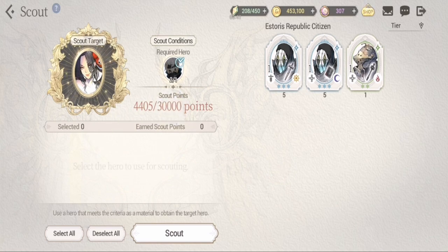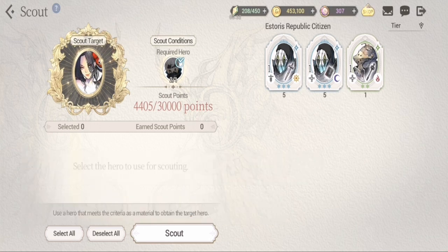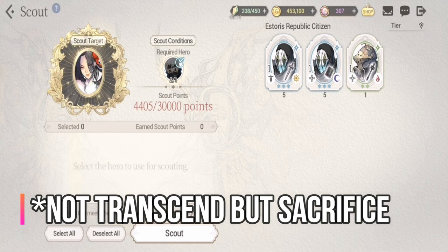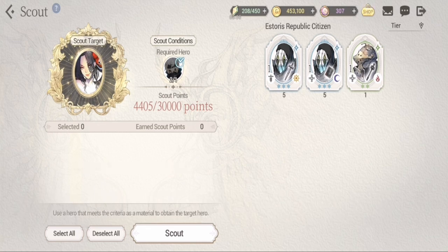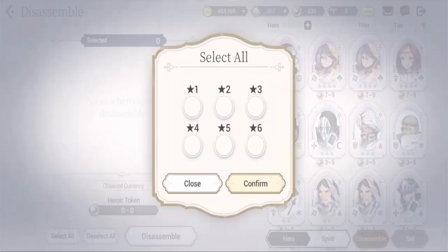Four-stars are recommended. But for five-stars, it really depends on your roster. If you have finished collecting and transcending the five-stars you need for your team, you can also use five-stars here. For example, with Jinai you're required to transcend Jin — I've already sacrificed two Jinns to speed up my process since Jin is already maxed out in transcendence for me. As you progress, one, two, and three-star heroes will be dismantled because you also need heroic tokens for your elemental enhancement.